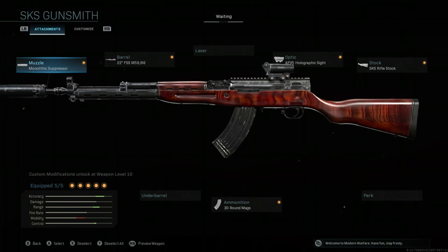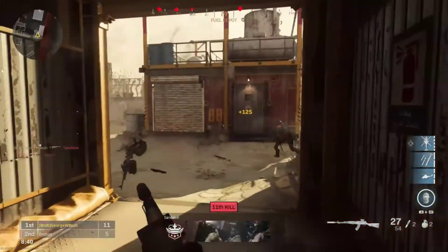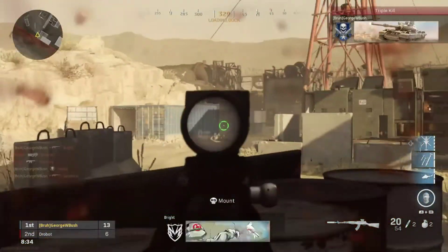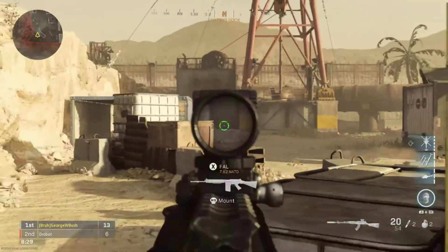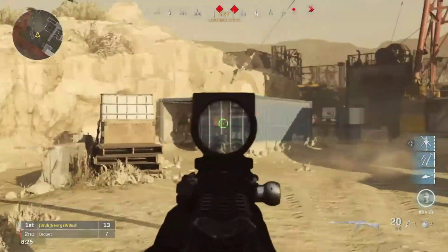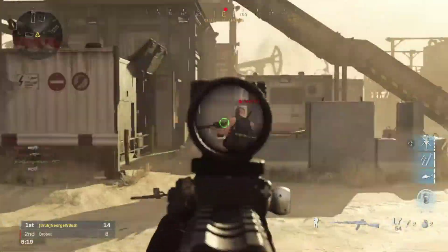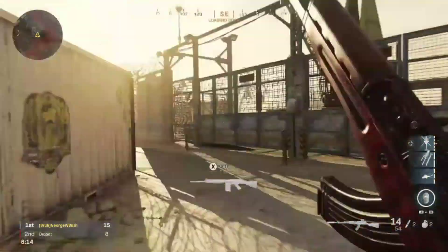With this out of the way, let's get into the gameplay. As you can see, this gun still has a very fast ADS speed despite having the biggest barrel, 10 more shots, and a monolithic suppressor. The sight is very good even for close range, like it is here. For Warzone, it is still very good for longer range targets. And on top of the SKS stock, it makes it look really cool, but it's also very useful.